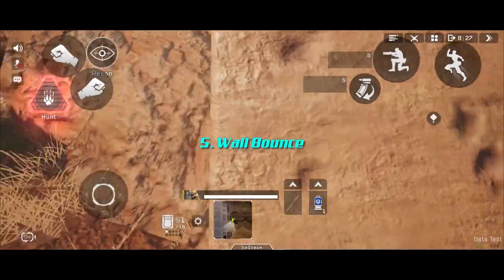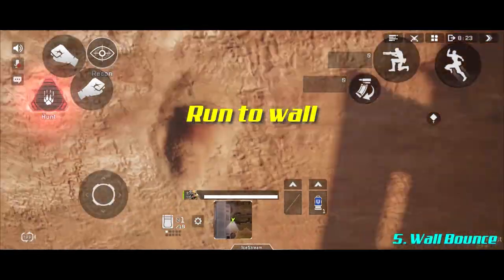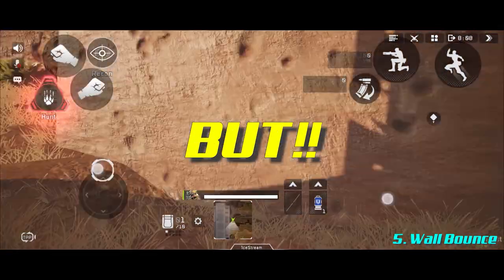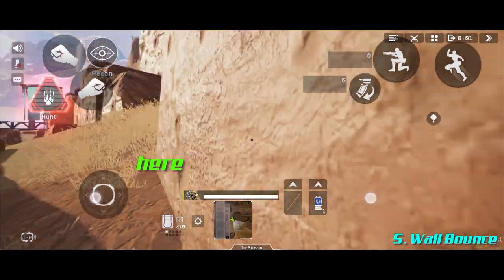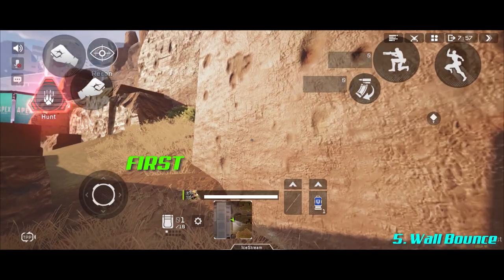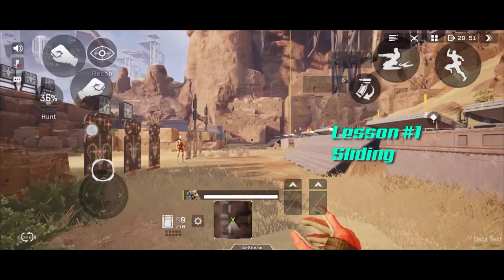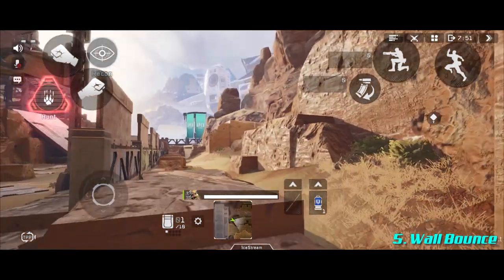Next we have the wall bounce. It's literally as simple as it sounds — you run to a wall, you hit it, you bounce off. But actually doing it is not so simple. This move is the exact reason why you need to learn the foundations first: the velocity and the foundation sliding and jump techniques, because you need to perform those mechanics in a very specific order.